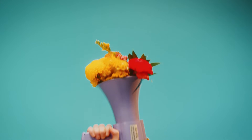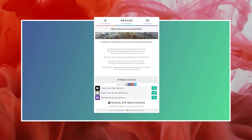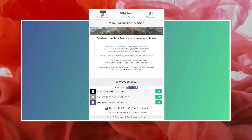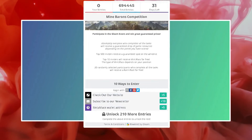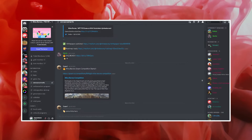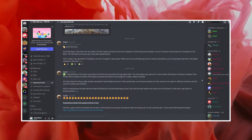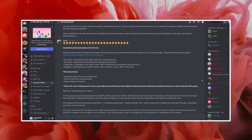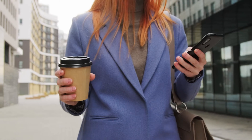It's announcement time! Participate in the Gleam event and win great guaranteed prizes. Everyone who completes all the tasks will receive a guaranteed drop of game resources depending on the points scored. Complete the simple tasks and get 220 entries in no time. Top 500 inviters receive a guaranteed whitelist spot; top 10 inviters will receive a mint pass for free, with the type depending on your position. Twenty randomly selected participants who complete all tasks will receive a farm pack for free.